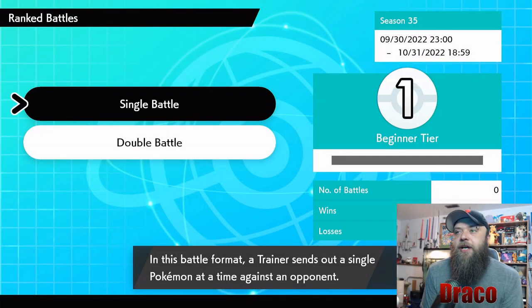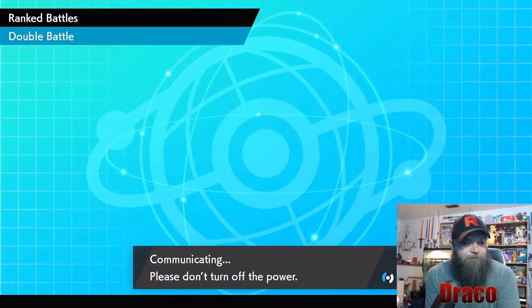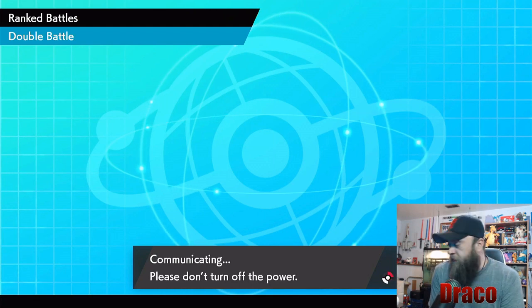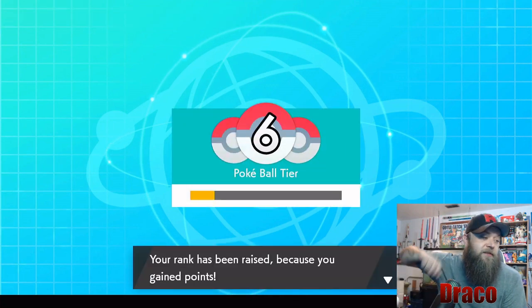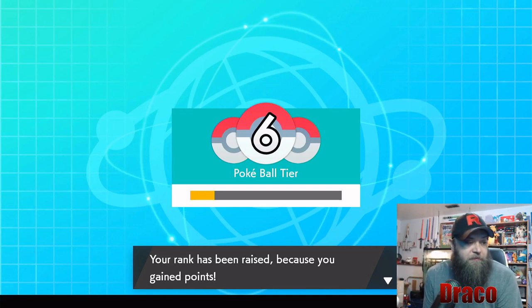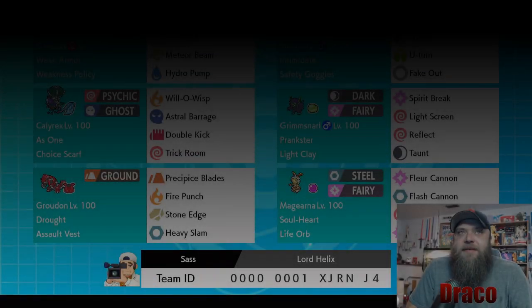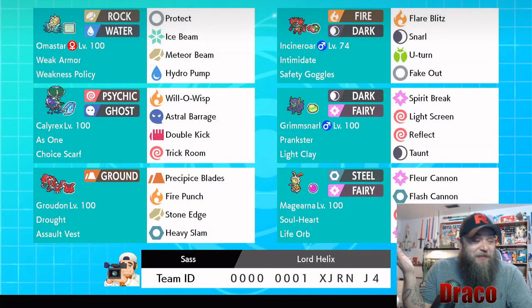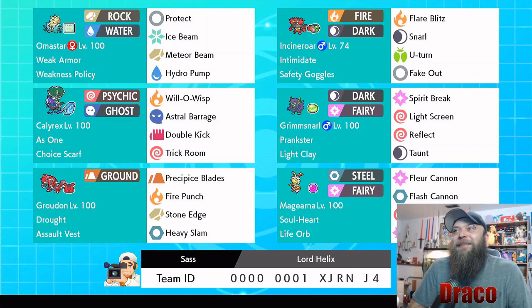As always, we'll check our rank before we grab the rental code. We are Pokeball tier 6 — let's go, we're making a climb. It's a pretty fun team. Here is the rental team for today's episode. It's got Omnistar on it and I can't help but chuckle. When I opened YouTube today and saw this on the recommended videos from Sassafras, I was like, dude, Omnistar in Series 13 is going to be fun.